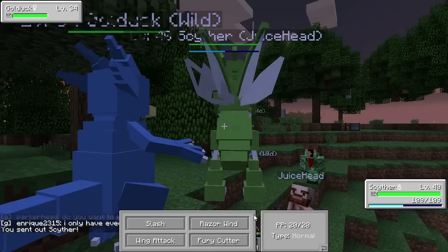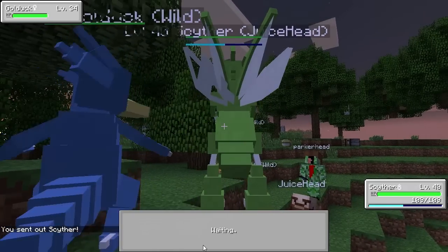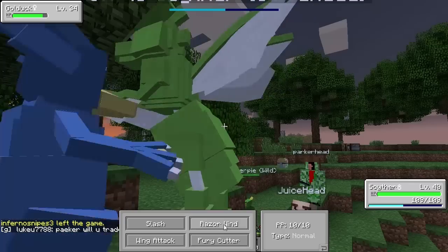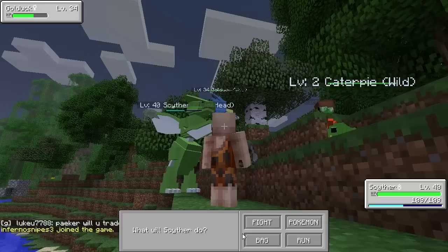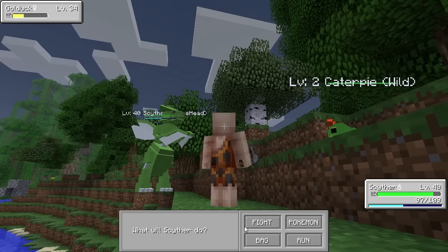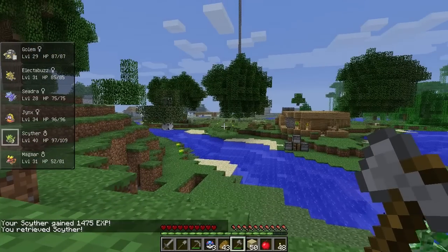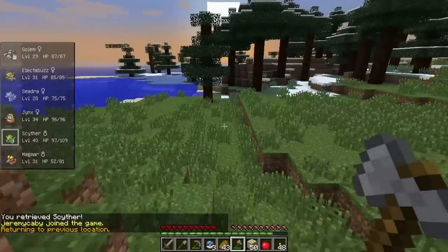We can battle him. Fury Cutter would honestly be the best bet. Why is he trying to battle me? This is the kind of annoying stuff some people do — I don't get it, why do y'all do that? Not fun. We use Razor Wind, which is going to do some decent damage. I just realized Scyther doesn't really have any bug moves — he only has one, and no grass moves, which is something we should probably get. We did get a critical hit. Scyther gained some nice experience. Slash back to get out of there because that guy was not being very kind.